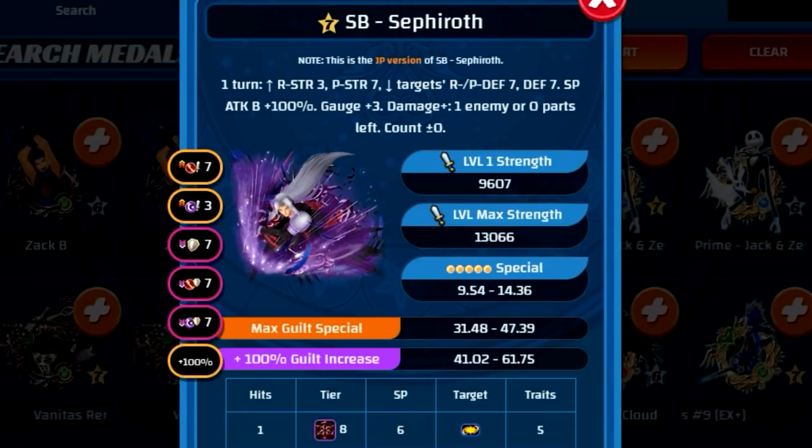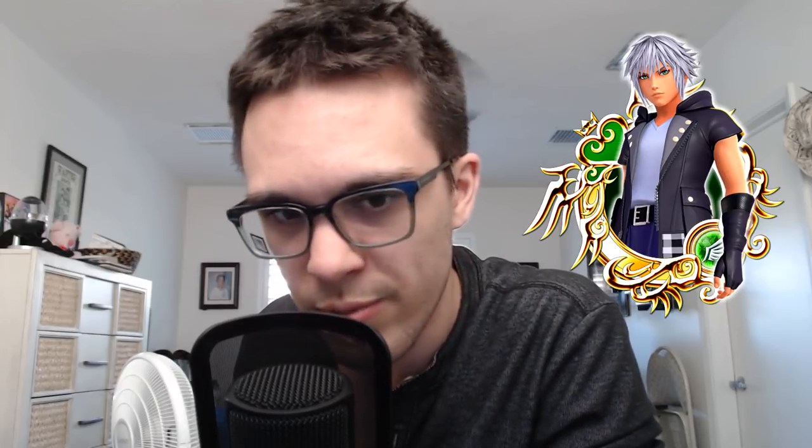Supernova Sephiroth is a tier eight power reverse medal, costs six gauges, AOE, with a seven star total max multiplier of 31.48 to 47.39. For one turn, he raises your reverse strength by three tiers, your power strength by seven tiers, lowers the target's reverse and power strength by seven tiers and defense by seven tiers, increases your guilt bonus by 100%, restores three gauges, does more damage against one enemy or zero parts left for raid bosses, and does not affect counters. In a nutshell, this is basically just a power reverse version of the Kingdom Hearts 3 Riku EX Plus medal that we got not so long ago.